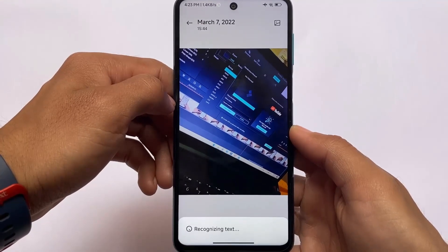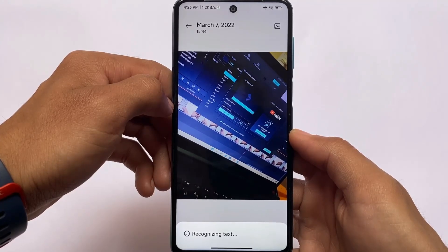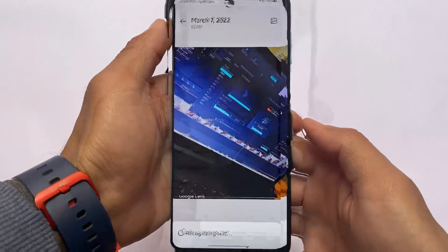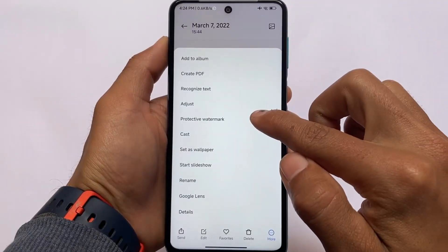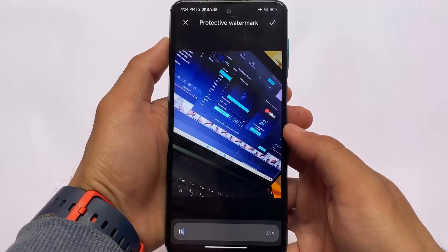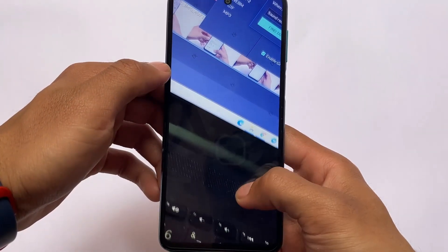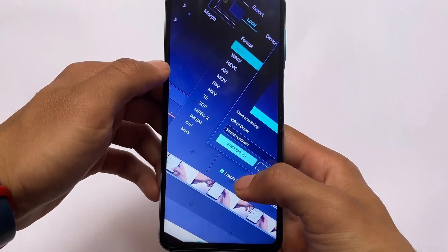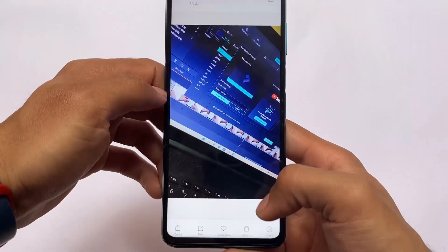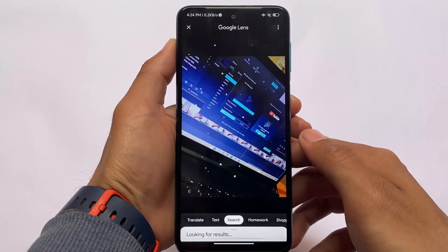Recognizing text is another option available — it takes some time. I don't use the text recognition feature much, so I'm not sure if it's fully working here. The MIUI gallery has tons of features. The protective watermark feature is also working fine — you can see the watermark is there, which means it's working perfectly. This MIUI 13 has almost every feature you'd be looking for, including Google Lens support, which is one of the good things about this MIUI 13 update.